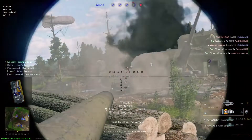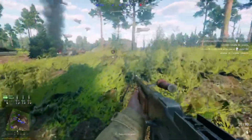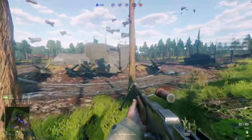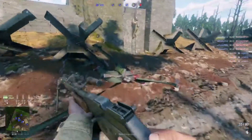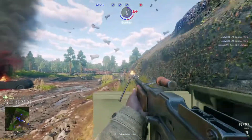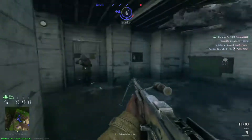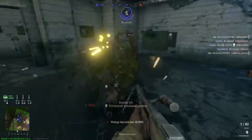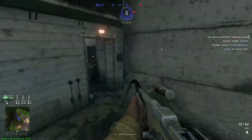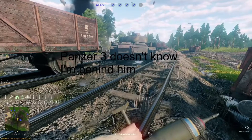We'll cut over to me actually attacking the bunker. Here's me with the BAR again — I really love the BAR. It's not even a rifle, it's an LMG, one of my favourite LMGs in the game. I pop round the corner and there's a guy there. I always think there's a few guys in this bunker. I take the bunker and then we're moving on to the final position.